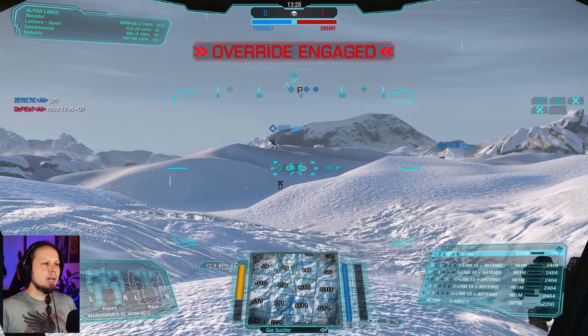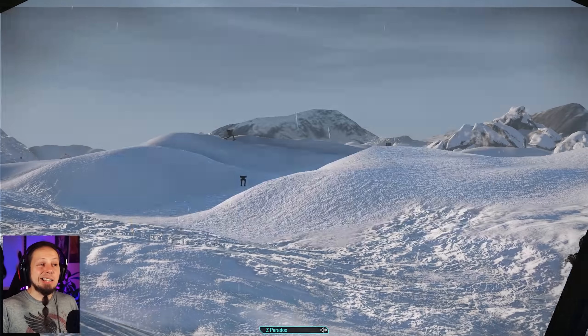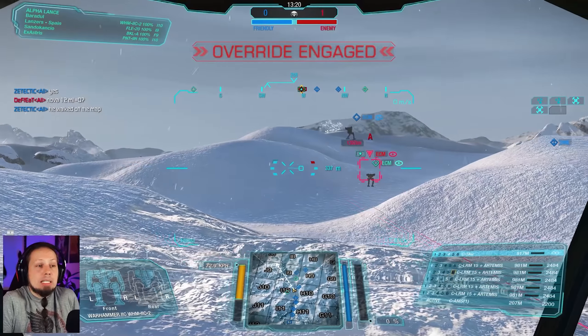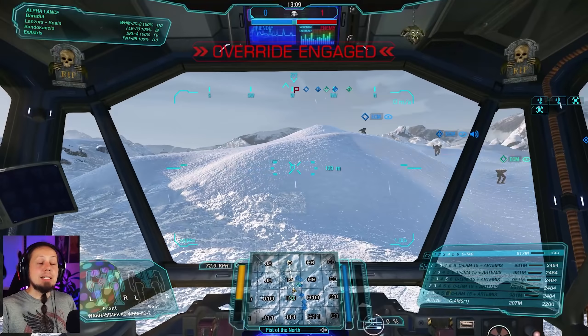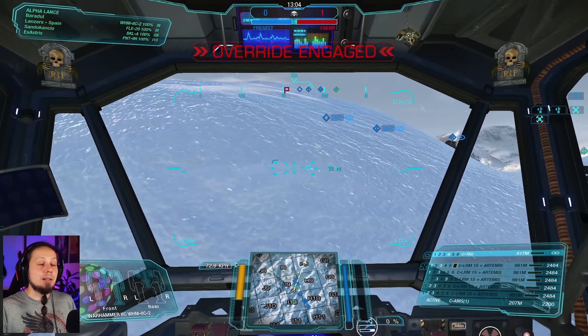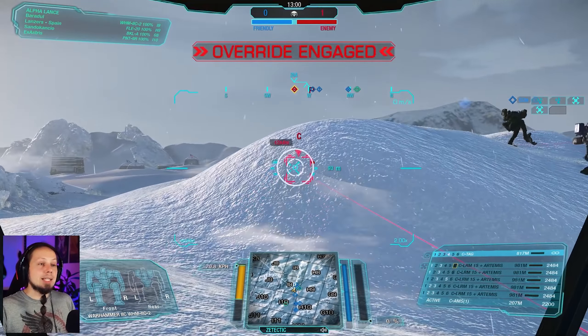Alright, first game of the day. We are playing Polar Highlands, Assault mode. By the way we are down a guy because he ran off the map — I don't know why he suicided at the very beginning, maybe he didn't like Polar Highlands or his cat was pressing the W button. He actually reconnected so let's see what we can do. We are playing Polar Highlands — it's a very big and open map which means we might be able to get things done here. What we need is constant locks.